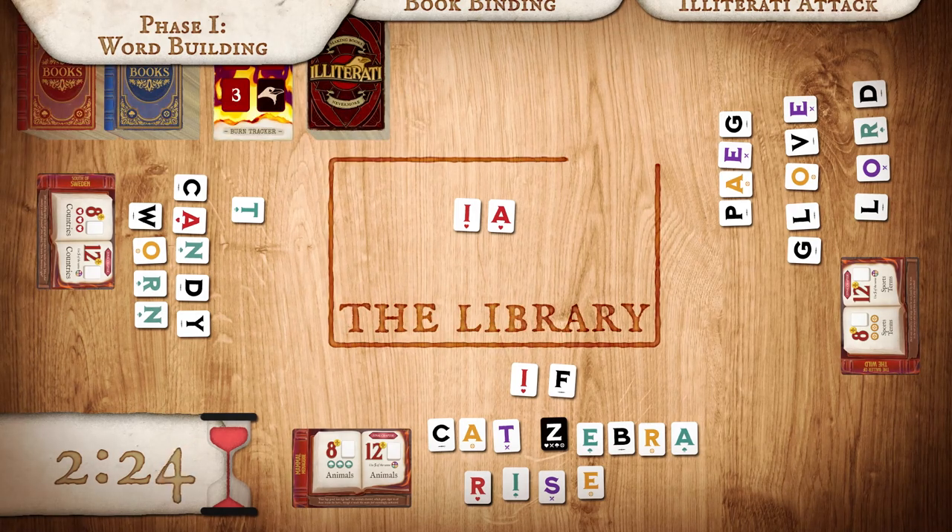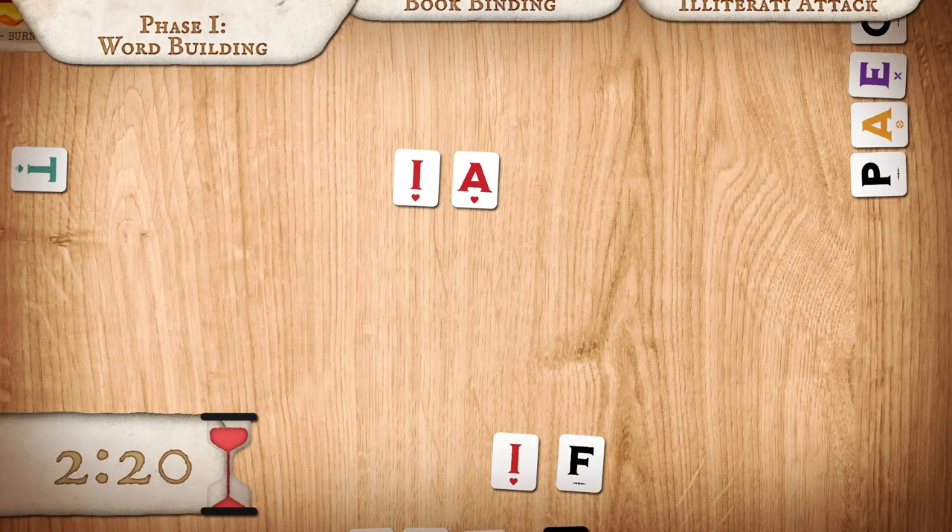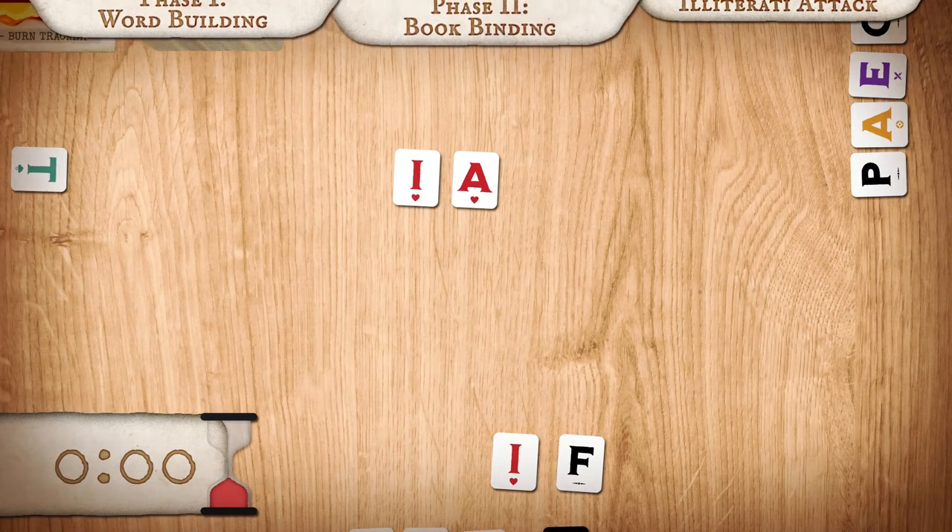Now, let's talk about the library. The library is a communal area that anyone can take from and add to. But make sure your team doesn't have more than three letters in the library when time's up. If you do, you'll need to burn one of the extra letters.